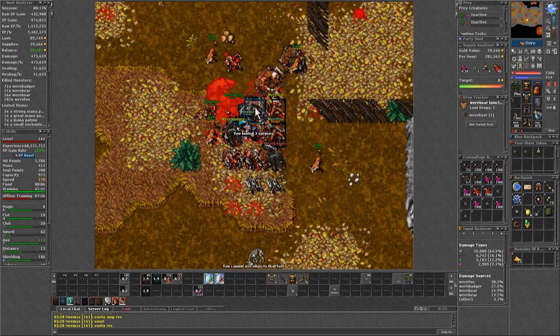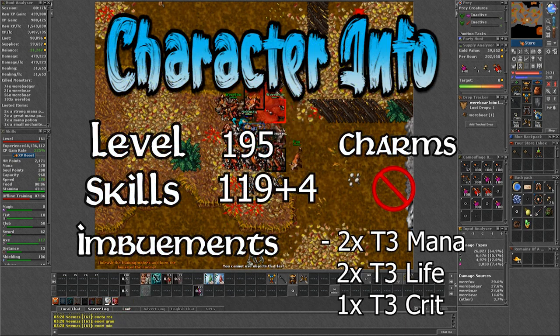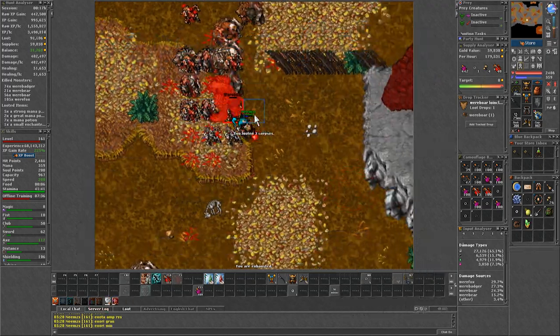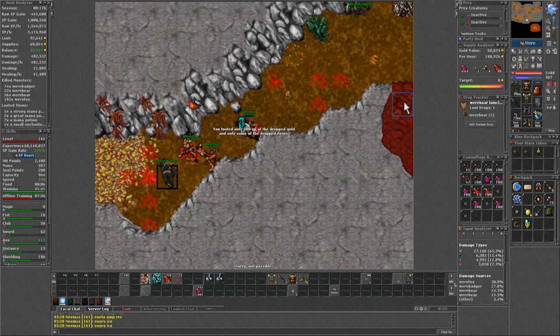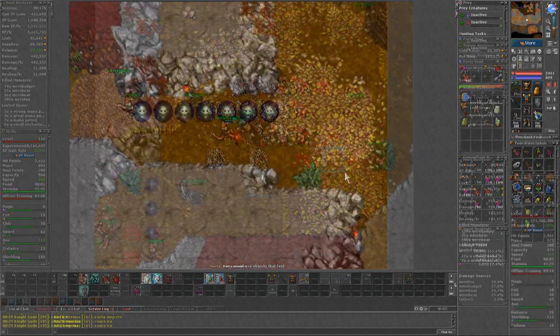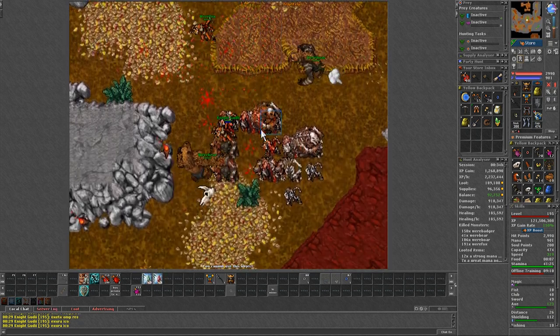But even doing the same lap with a high-skills character, at level 195 with skills 123, I was doing 1.55kk raw experience, which ends up being around 150-200k raw experience higher than the Lost Sanctum. And that's a considerable improvement.